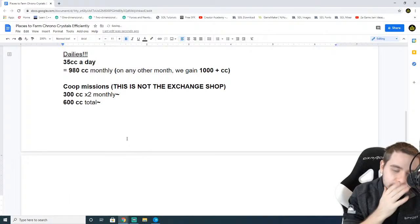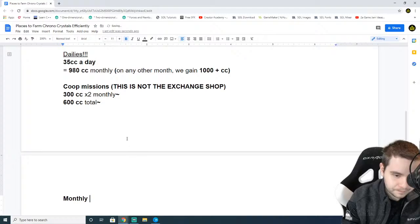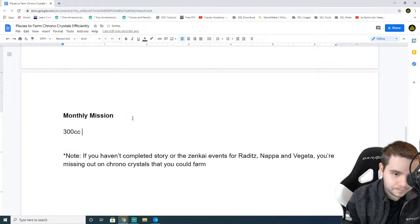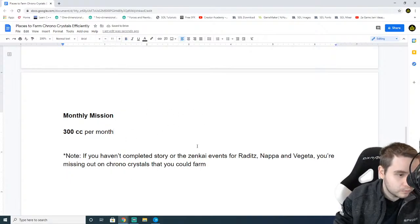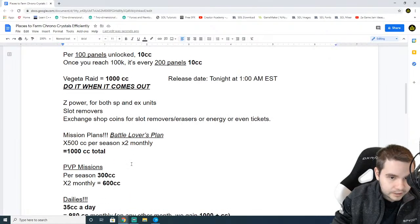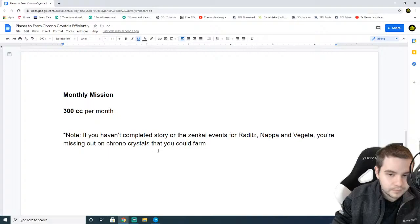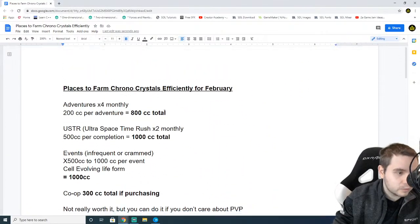Let's go over monthly missions. Monthly missions: you can get 300 CC per month. If you do everything in there, you get 300 CC just boom right there. I'm going to skip Legends Road — daily login I already did, dailies right here, and for story I already said note, so that's irrelevant to what we're talking about. That's why I'm going to skip Legends Road.